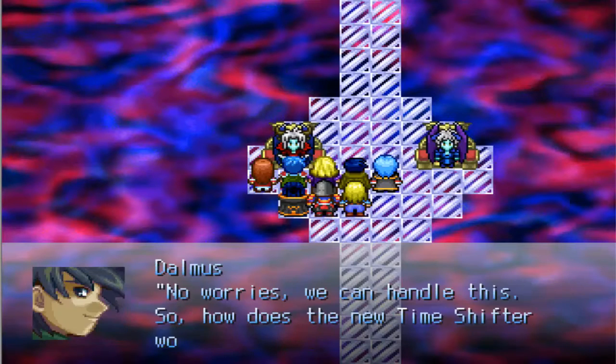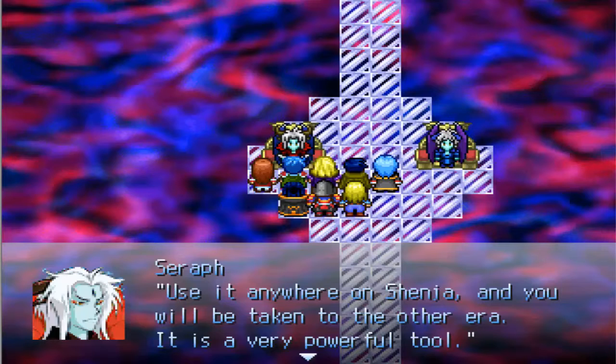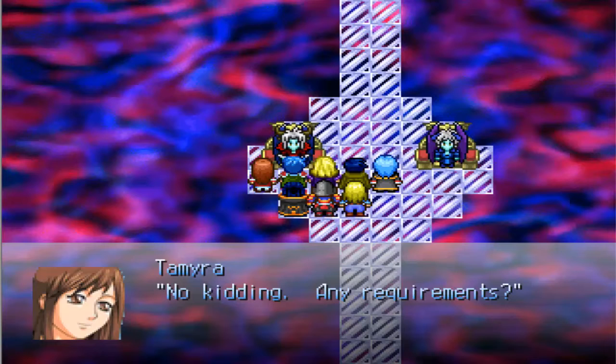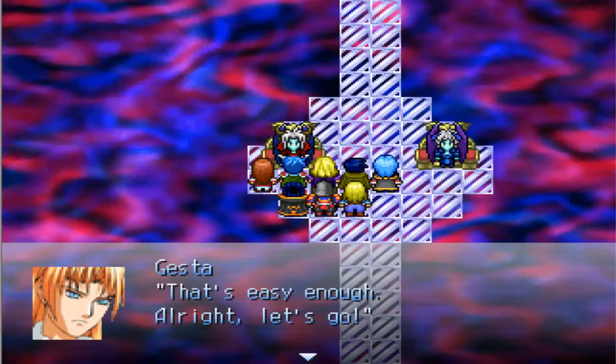Yeah, I guess you are. We already established that, so why are you repeating it? Use it anywhere on Sheninja and you will be taken to the other era. It's a very powerful tool, so make good use of it. I want to let you be within view of the sky, away from human settlements — peace stones interfere with it, after all. That's easy enough. Alright, let's go.